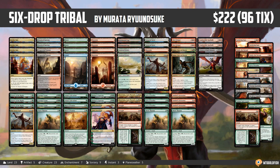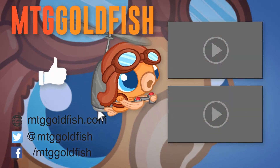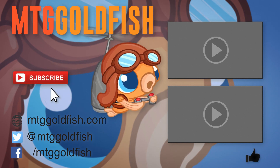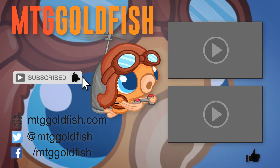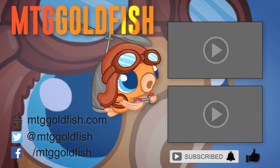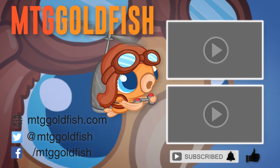And that is Six Drop Tribal for Standard — our Instant Deck Tech for today. Thank you very much for watching; I hope you enjoyed the video and I will talk to you soon. If you enjoyed it, help us out by clicking that like button, click that subscribe button, and hit the bell icon to get alerts whenever we have new videos.